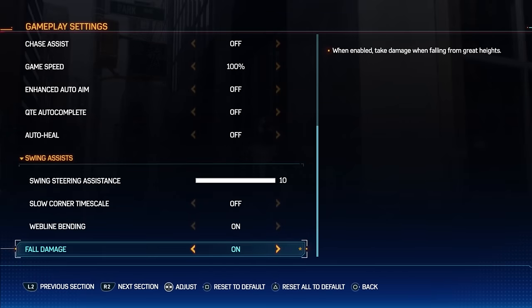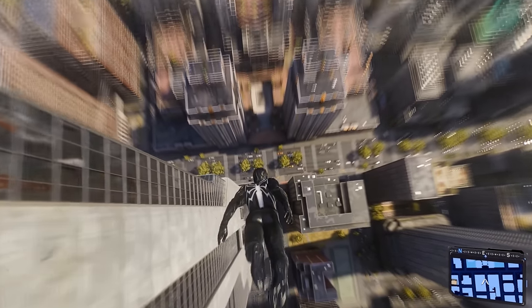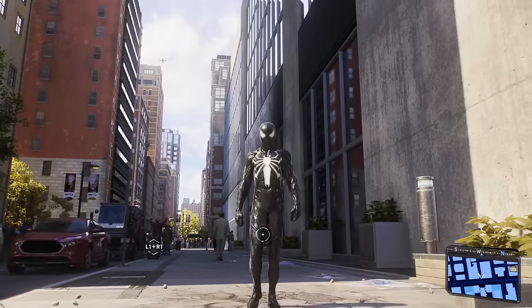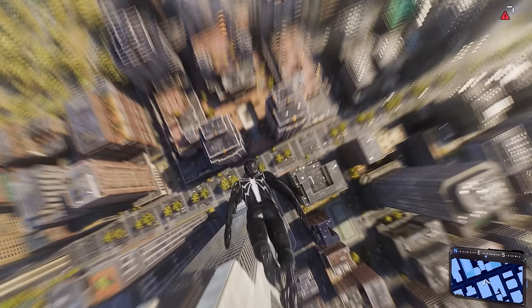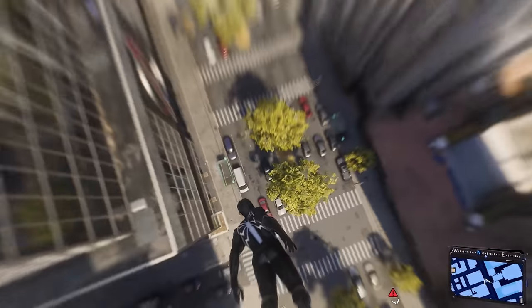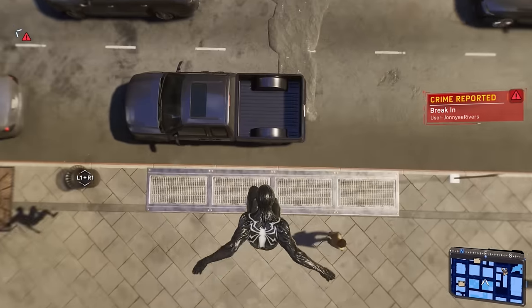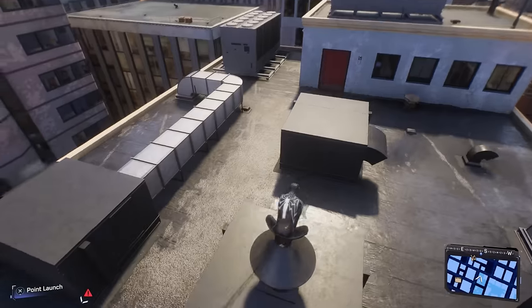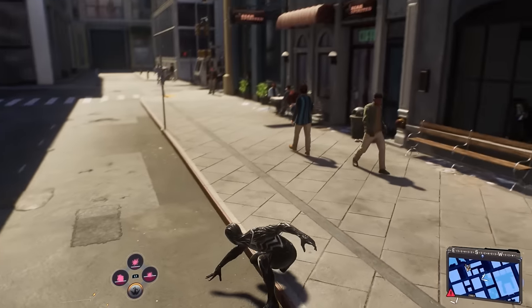If you want to fully go down that realism path, another thing I recommend turning on is fall damage. By default this is set to off, which means you can jump from the tallest building without worry because on the way down you will just do a superhero landing. However, if you turn this on, you will get damaged if you jump from greater heights. I went ahead and did a bunch of tests — the safe zone is basically at around the maximum point you reach with a charge jump, plus or minus two more building stories, so you can safely jump from that distance without worrying about fall damage.